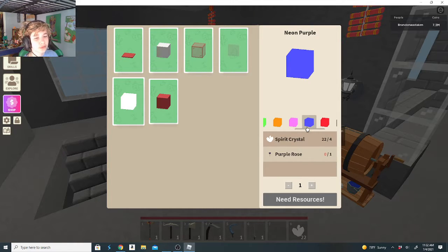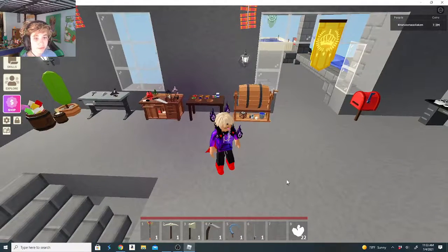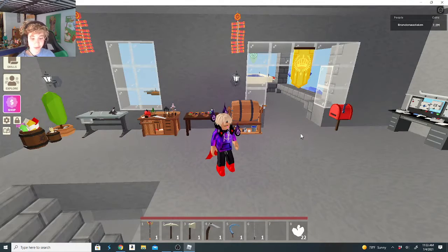That purple looks kind of like a blue — it looks exactly the same, whatever. Red — I really like the red, the red is going to be good. And then the black one — I feel like the black and red together is going to be super cool, those two colors look really cool next to each other. Then we got yellow — yellow looks really cool too. But I think my favorite color is either pink or red. So that's the tiny second part of the spirit update.